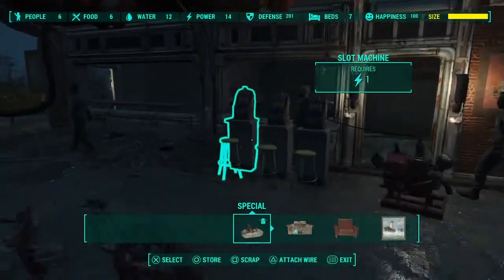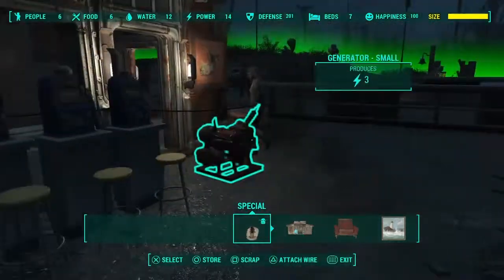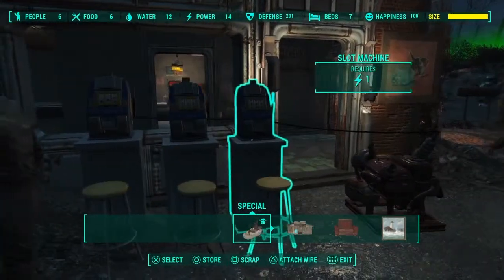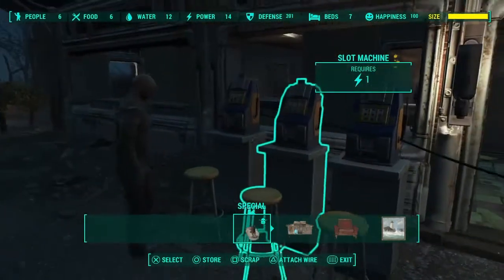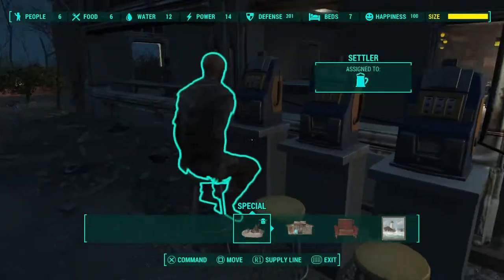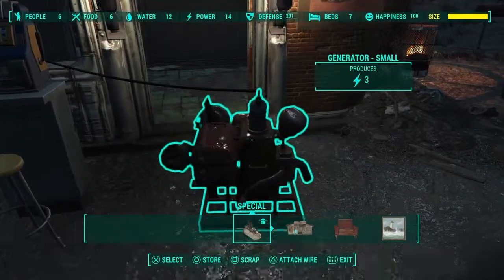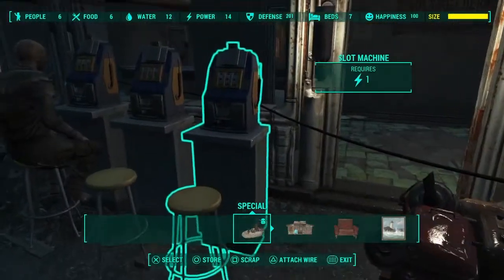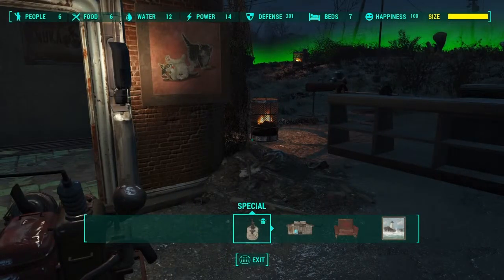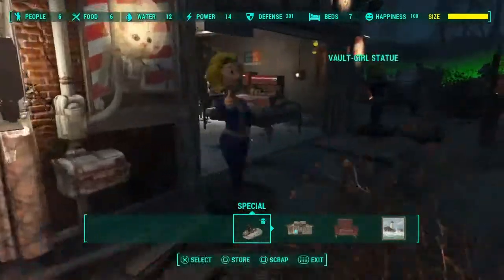You've also got an item called a slot machine, which is inside the Resources menu under Vault. I built a few of these so when settlers stop working on the bar they can come over and use the slot machine. They do actually produce happiness. Each one requires one power, but with my settlement setup you only need three power total — I built one small generator and connected it to all three.